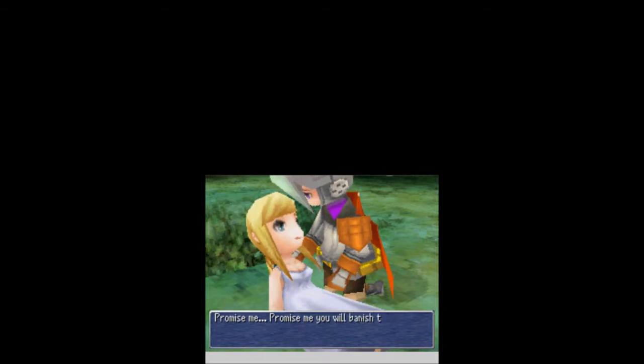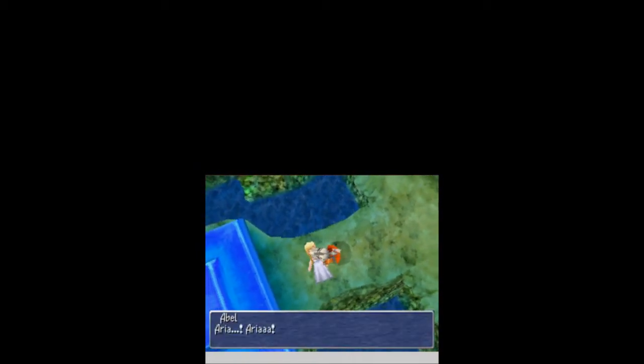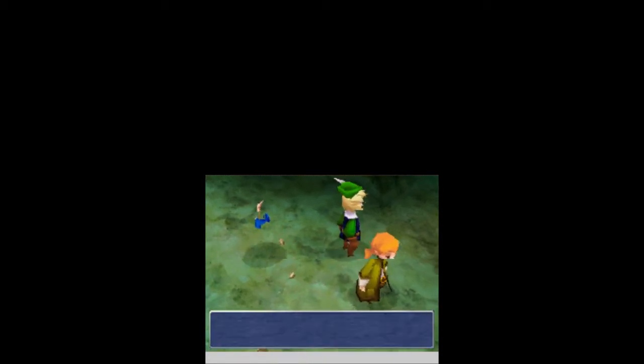Promise me — promise me you will banish the darkness and restore peace to the world. Aria, no! An earthquake? We have to get out of here! Thank you, Invisible Novin. Watch out! Aria! Not another earthquake! Earthquakes are always bad. What the — holy crap! There are places! We just opened up the world, apparently, by defeating the Kraken.